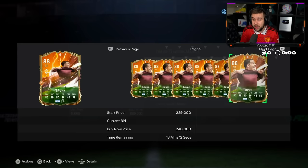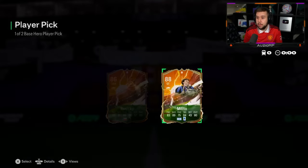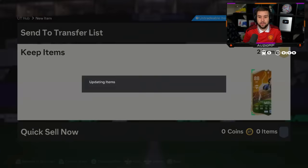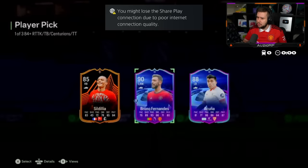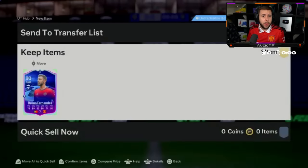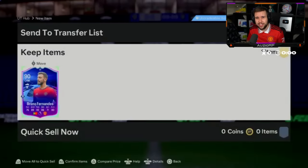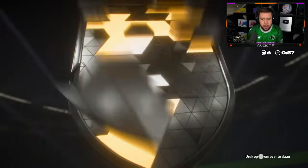Jordi Alba — Tevez. I'm obviously going to go for him over — I was about to search up the price on Futgg but no need — 230,000 coins. He used to go for way more than that. These heroes have dropped a lot. Team unique — Salad is better than a trailblazer one because of the finesse shot plus. Brzyzki, Melito — that was a quick decision. Oh Bruno Fernandez!